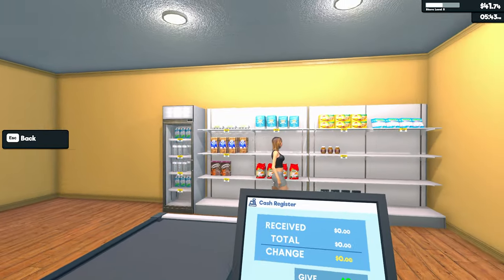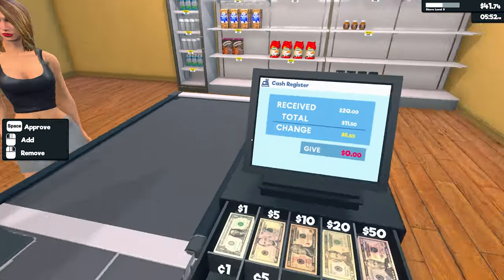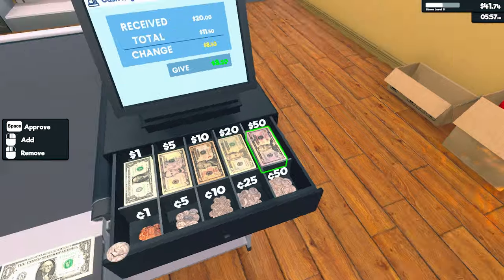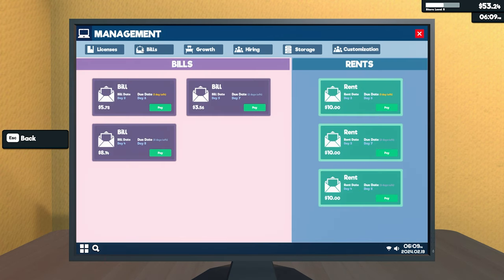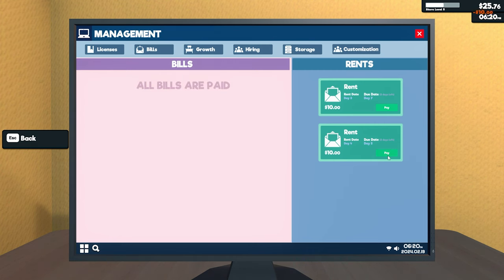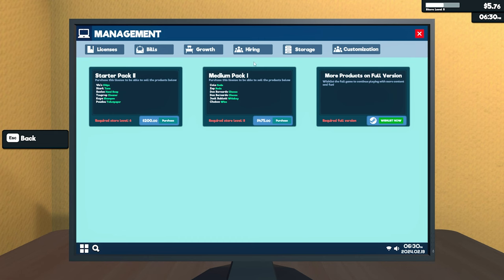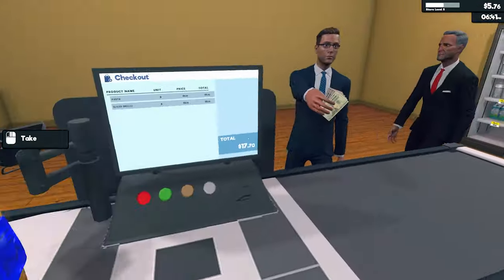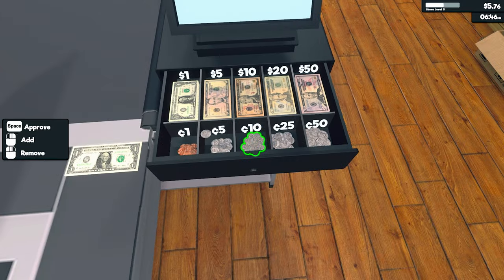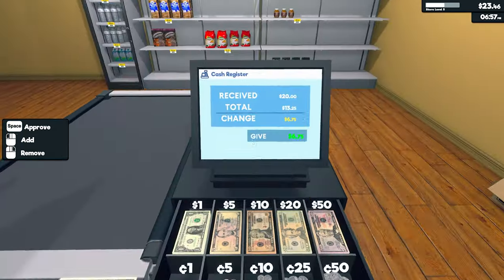Good afternoon! I don't know if we're going to get enough money to buy all the stock we need. $8.50 - done. Can we go to management, bills? Oh dear. Rent - ten dollars, oh damn. $2.30. I'd rather if our bills were weekly, not daily - that'd be a lot better. $6.75. We're already out of eggs.